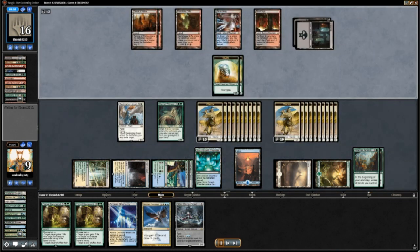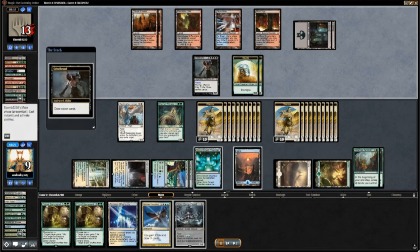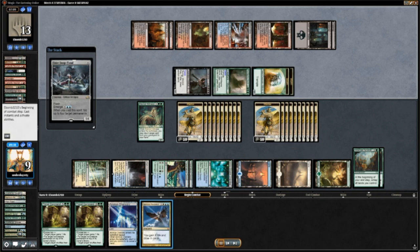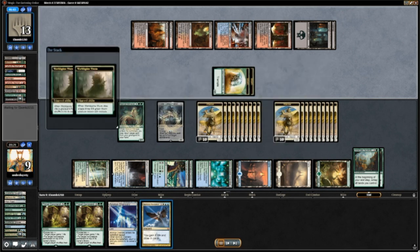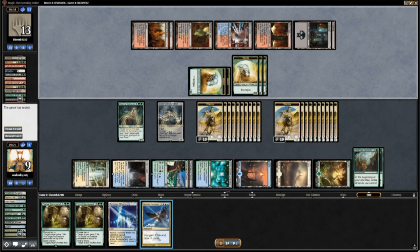I'm not entirely sure about whether I should have emerged on their upkeep or draw step. Welcome back — sorry for the technical difficulties. They were able to get down the Wyrm and Grizzlebrand and activate Grizzlebrand a couple of times. But then I emerged my Elder Deepfiend to tap down their reanimated creatures. They got back some Wyrms, but that wasn't enough and I won the game through several Grizzlebrand activations.